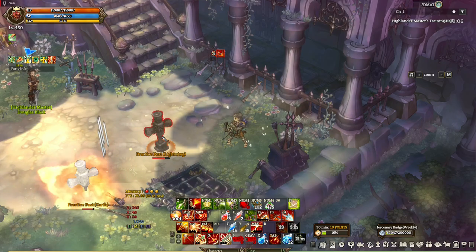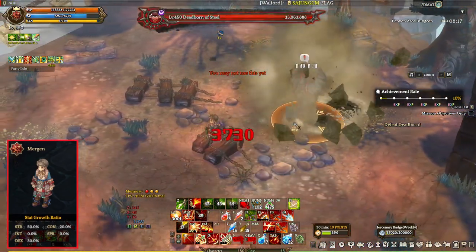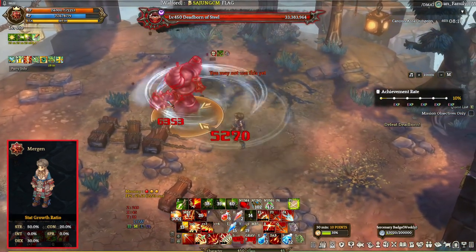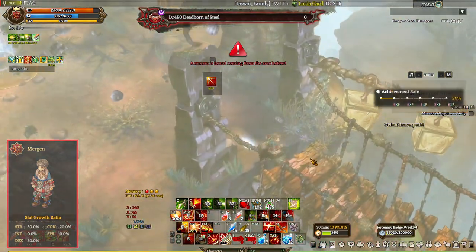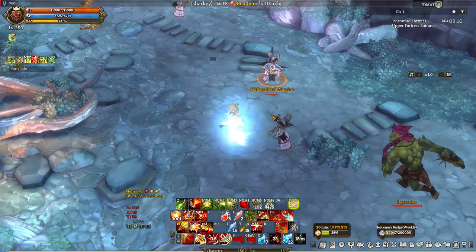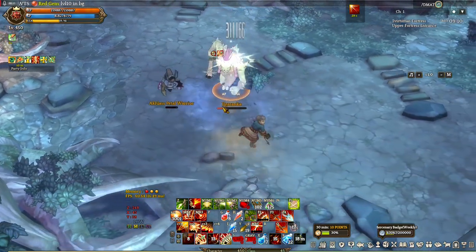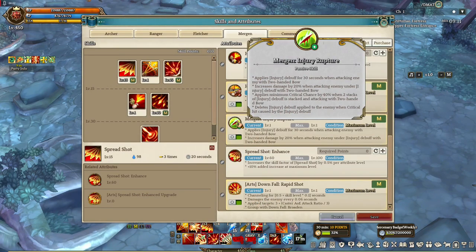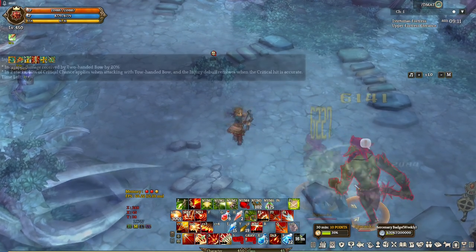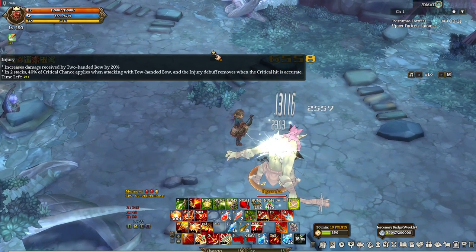Now let's head on to the last class, Mergen. Mergen specializes on two-handed bows only — nothing else. Previously it was always chosen because most of its abilities are geared towards fighting numerous enemies, but now it gets better with new attributes and reworked abilities. This is the main class of the build; Ranger and Fletcher were chosen to further increase Mergen's combat capabilities. The new attribute is called Injury Rupture — it debuffs the enemy when attacking with two-handed bows, giving you a 20% damage increase. When the enemy has two stacks of Injury Rupture, you get a 40% minimum crit chance against that target, and when a crit happens, the Injury debuff is removed.